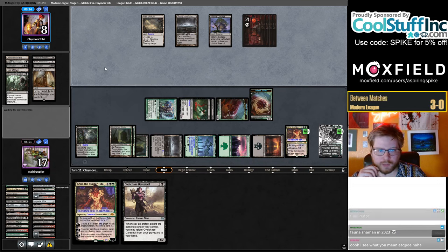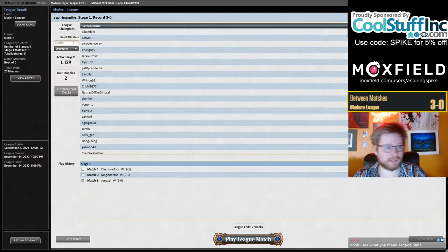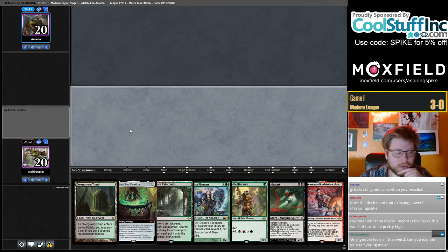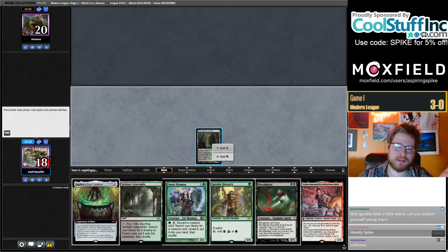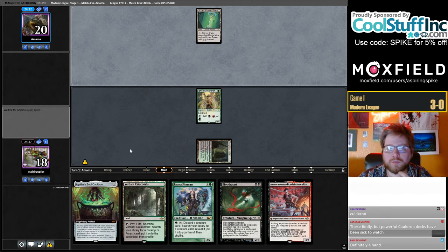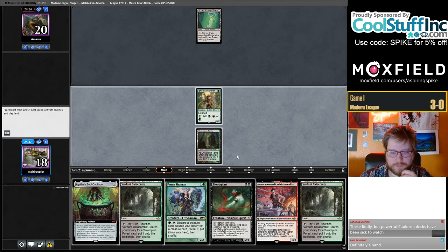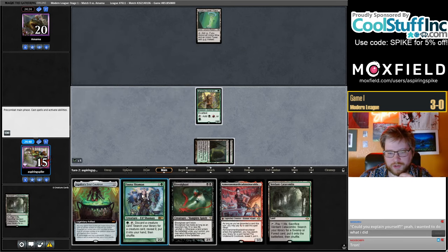I like that we put ourselves in a spot where a land brings back two hasty Bloodghasts. The Grist misclick didn't cost us too much — it was good to be at three now. It's kind of weird — it's good to Cauldron sometimes. I wanted one more land and thought: what if instead of that land I play a Hierarch? It's good in your opening hand sometimes and allows you to have powerful games where you can tap things for mana in addition to sacking them. Mostly thinking the first copy is better than the land.